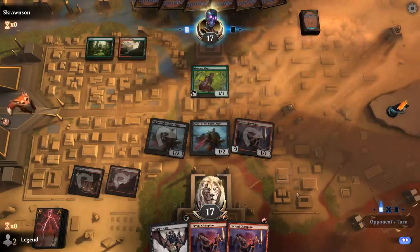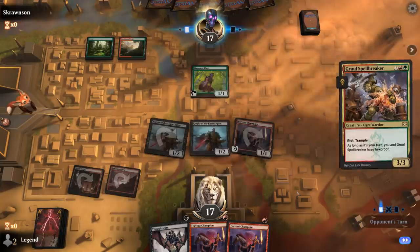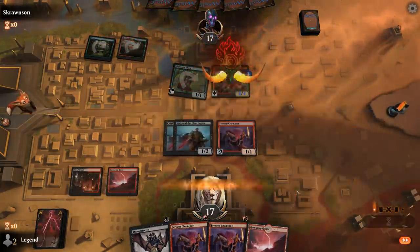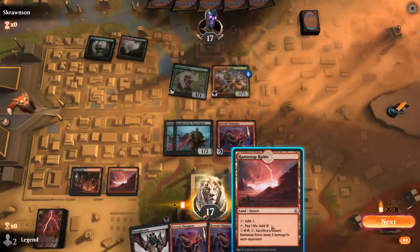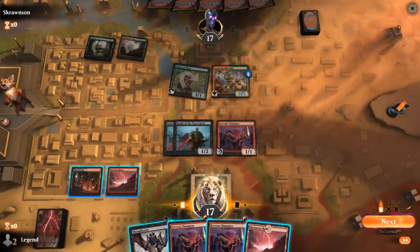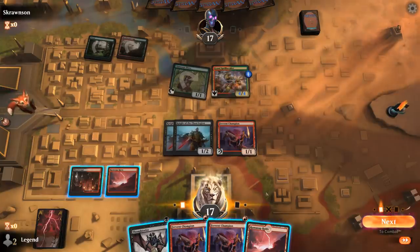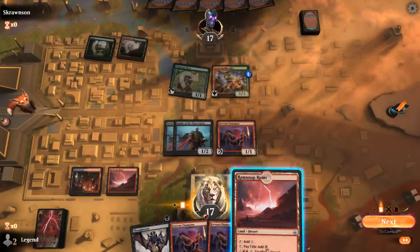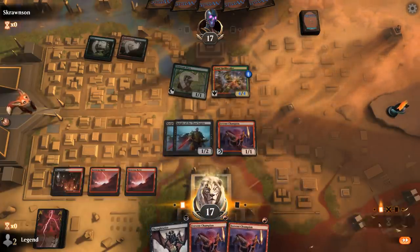Opponent on Red-Green and a Gruul Spellbreaker. With Ramunap Ruins I can now grow both my Knights without having to attack. I could still attack with the Knights because they can't really block them — so let's do that.